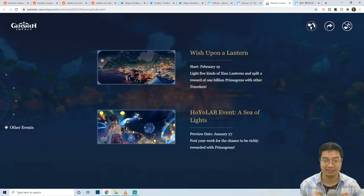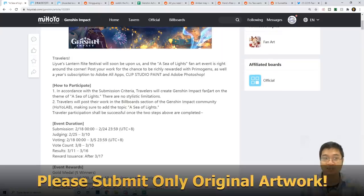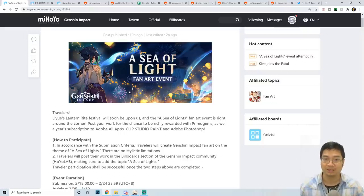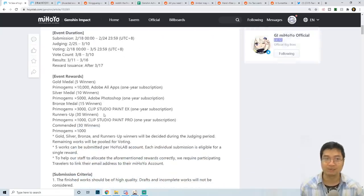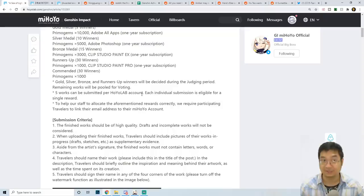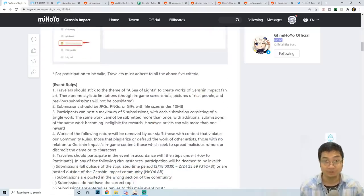Coming over to this official event post made by MiHoYo, to participate we'll have to submit fun arts for Genshin with the theme 'Sea of Lights' — basically the 1.3 Light Festival with Shenhe, fireworks, and festival spirits. There are a lot of good prizes: from the gold medal all the way up to the top, there is 10,000 promo gems, up to 1,000 promo gems, and for the top winners you'll also be getting Adobe subscriptions worth a few hundred dollars.